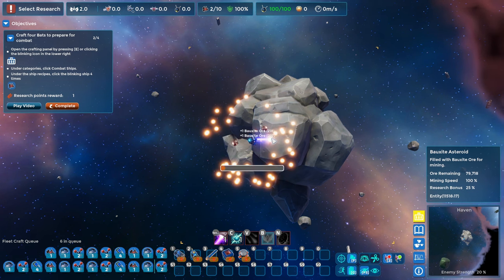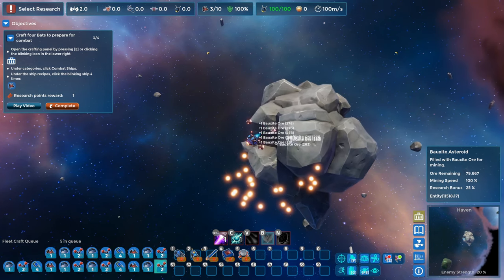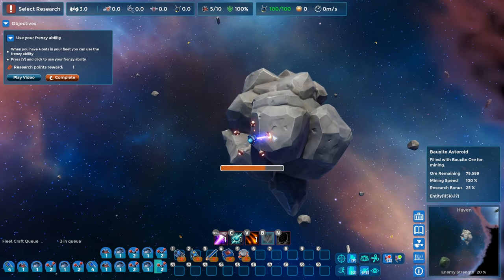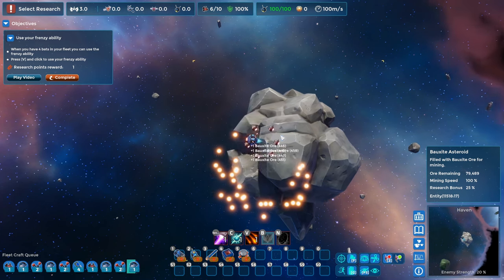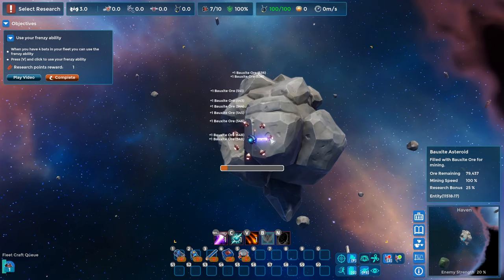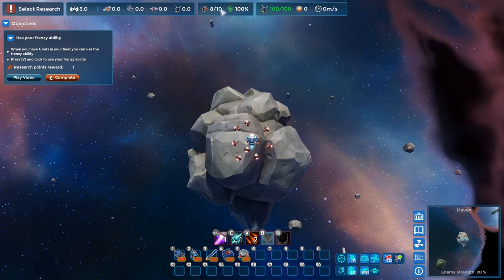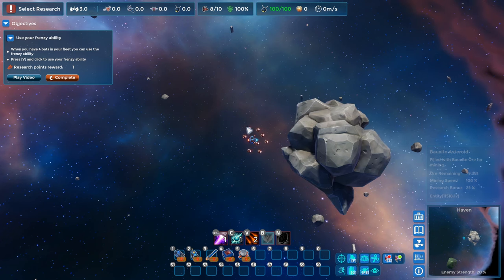While I'm waiting, I'm going to mine a bit more bauxite. We're about to get our new objective. Use your frenzy ability — that is the V key, I think. I'm going to wait for a couple more bats to get crafted. I'm just going to keep mining this bauxite. We are going to automate this real soon. If you look at the top of the screen, I've got eight vehicles in my fleet and I have a max capacity of 10. We can expand that later on.